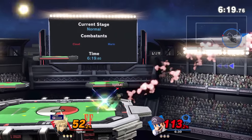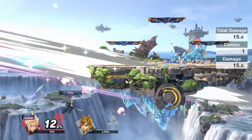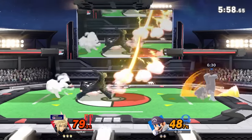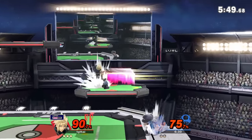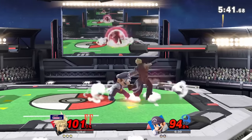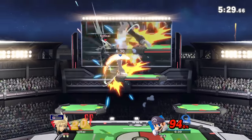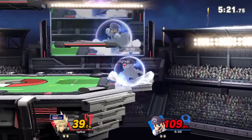For ledge trapping, Cloud has something to punish every option. If the opponent jumps: cross slash, Limit Cross Slash, nair, back air, or forward air spike. If they roll: cross slash, Limit Cross Slash, Finishing Touch, down smash, or forward smash. If they get up attack: dash attack, forward smash, cross slash, Limit Cross Slash, Blade Beam, Limit Blade Beam, or forward tilt. If they jump in with an aerial: forward smash, cross slash, Limit Cross Slash, or forward tilt. If they stand up: grab and throw them back off to reset the ledge trap. Read opponent habits and react accordingly.